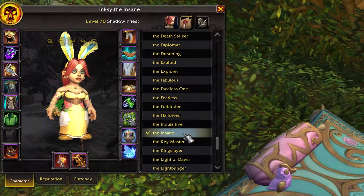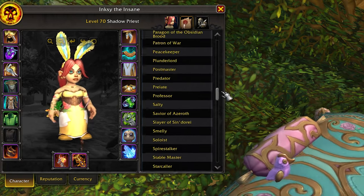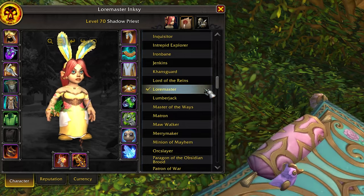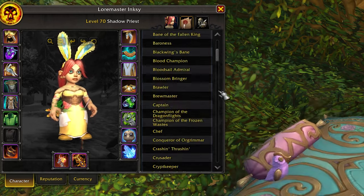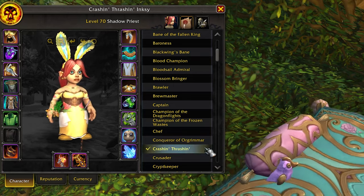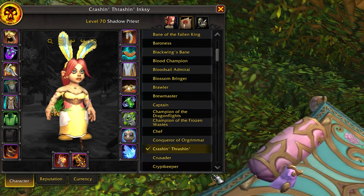For titles, my number one was easy: that is 'the Insane' because it took a lot of work, I love it, and it goes nicely with Inksy — 'Inksy the Insane' — I like setting up titles that have minor alliteration with my character names. Same thing with Maw Walker on Molly Wubble, my Mistweaver Monk. Lore Master is my second title pick, similarly because that was a really big project I'm proud of completing. And then 'Crashin' Thrashin'' is the title I put on most often after those two, because that is how I feel whenever I am pretending to tank — anytime anybody needs me to pull things in a dungeon, I'm just like a tumbleweed of chaos and questionable threat retention.